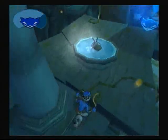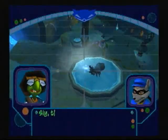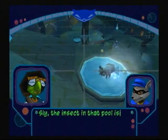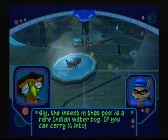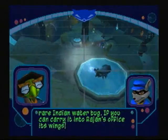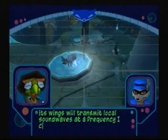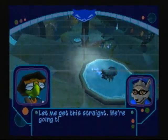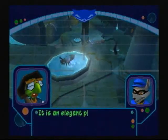I hope you guys enjoy the cutscene coming up right now with Bentley and Sly. Sly, the insect in that pool is a rare Indian water bug. If you can carry it into Rajan's office, its wings will transmit local sound waves at a frequency I can monitor. Let me get this straight — we're going to bug Rajan's office with a bug? It is an elegant plan, I agree.